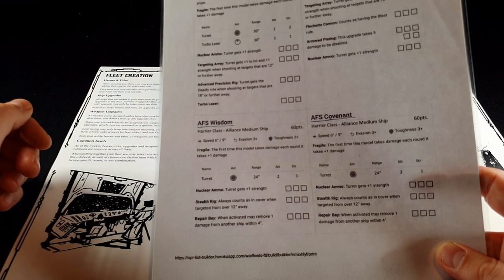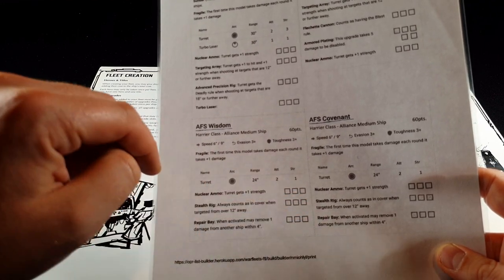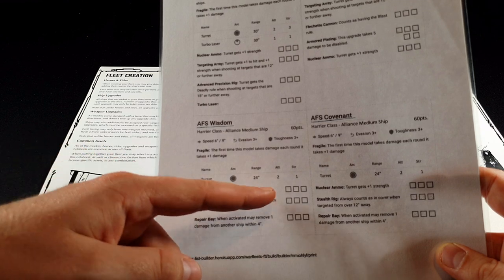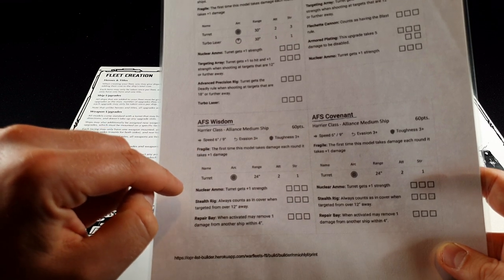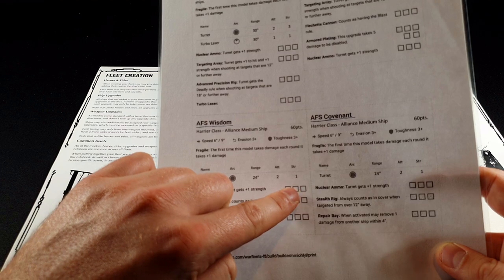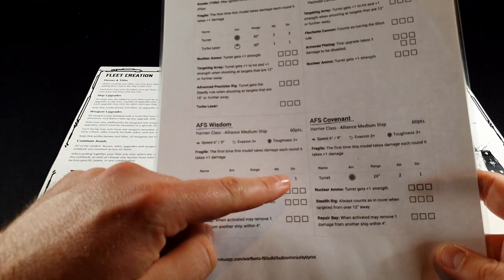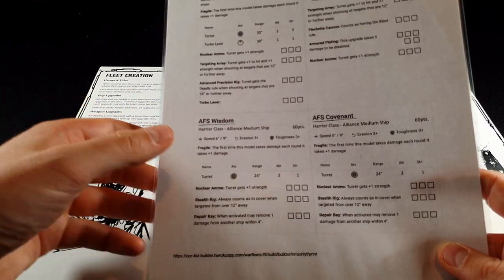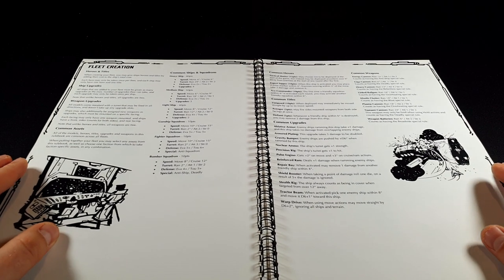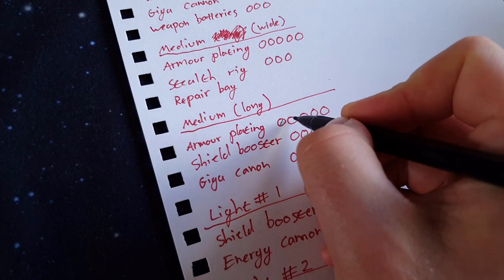These little boxes are how you track damage. If this ship took two points of damage, I as the controlling player would pick one of the systems to apply the damage to and tick off two boxes. Any further damage then has to apply to a system which has already taken damage. So if the nuclear ammo had taken two damage and it took a third, it couldn't go to the stealth rig — it would have to go to the nuclear ammo, meaning that upgrade is lost. When a ship has no more damage it can take on any system, it's destroyed. Nice and easy damage tracking with very little record keeping.